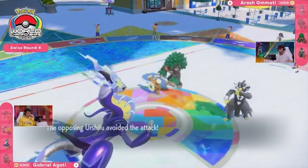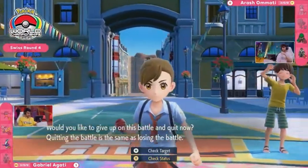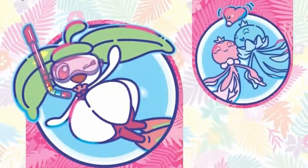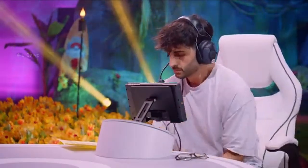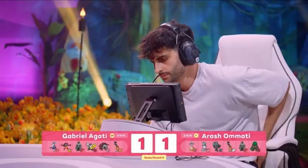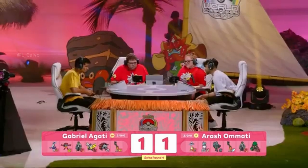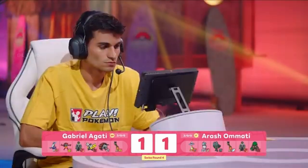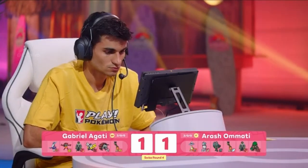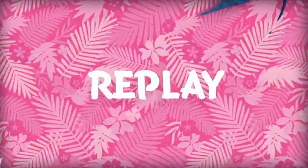Draco Meteor fails to break the Focus Sash on Urshifu — we're going to see a game three! It just didn't want to go to negative four Special Attack. The damage was not going to be there so get out of there. I'm so excited we get to see a game three — especially with how differently they panned out just from that switch of not going for trick room. Iron Hands just got picked off so easily. The other big switch was Ogre Pon — it basically did nothing in game one, just kept Calyrex safe for one turn, but this time those Ivy Cudgels and taking care of Incineroar from the get-go was huge.